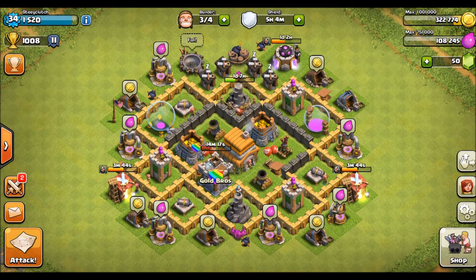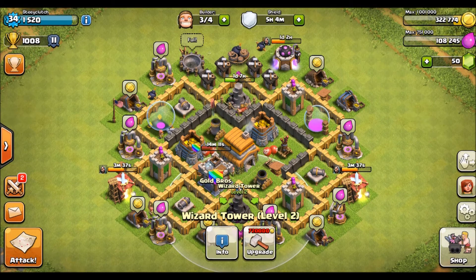Hey guys, my friend's here and I wanted to show you guys my Cluster Clan's Town Hall 6 layout. It's actually pretty good to protect you. You've got the wizard tower that has all the defenses out. You can protect the town hall, all your defenses almost on that side.